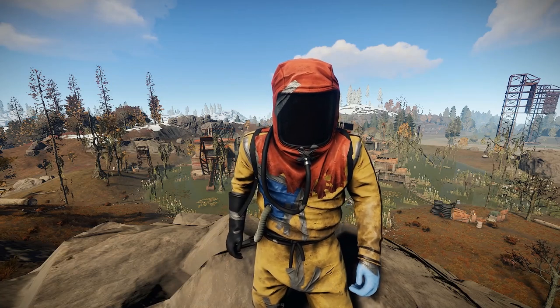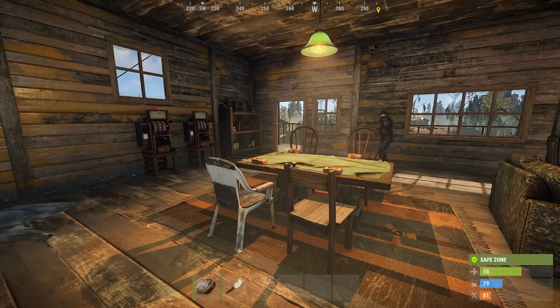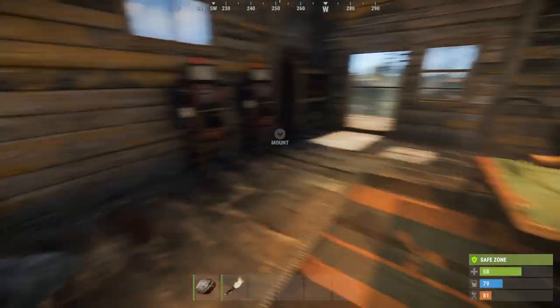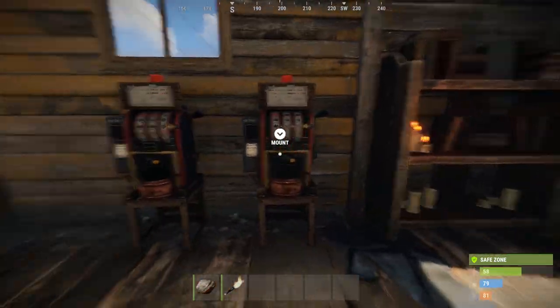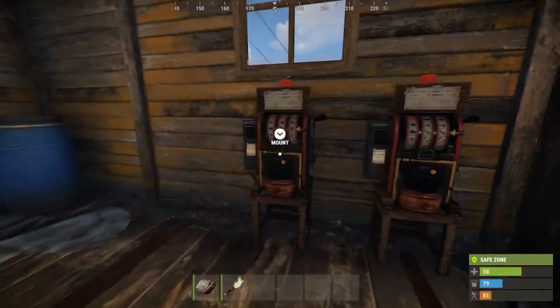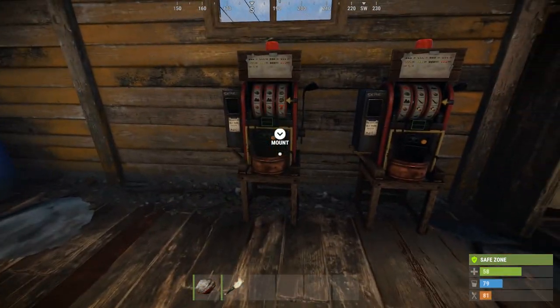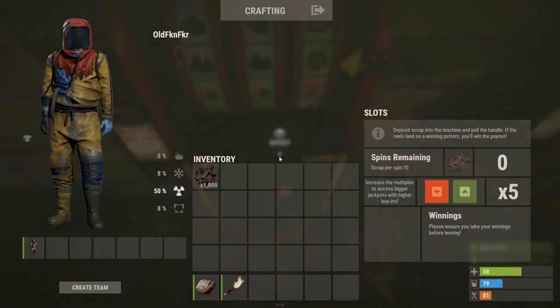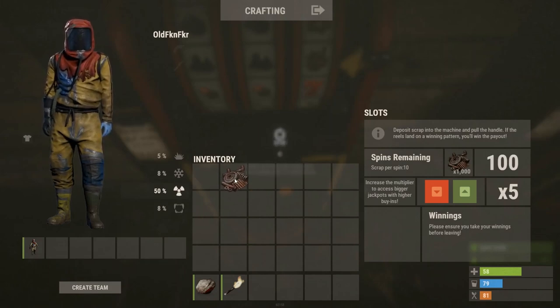Here are the new machines on staging branch. They've put in the new poker tables and you can see there's only two machines here at the bandit camp — though that could change at any time since it is staging branch. You sit down and as you can see they still deposit your cash.